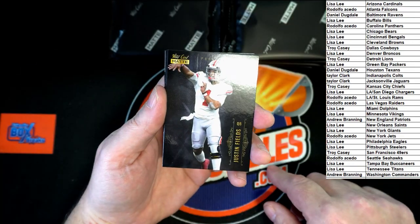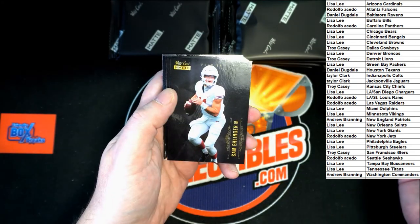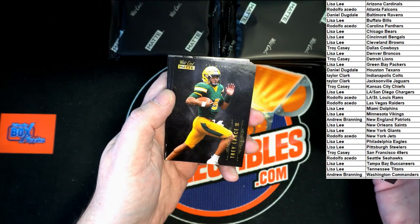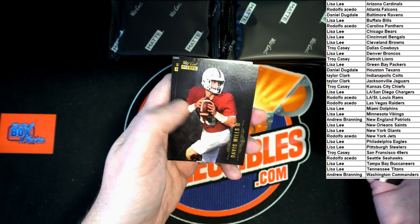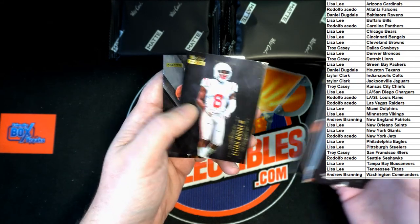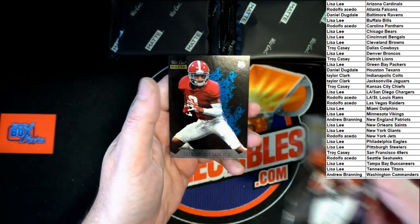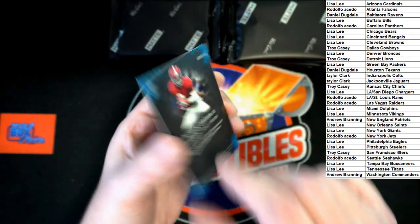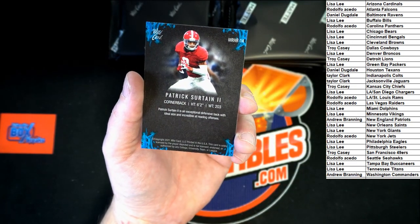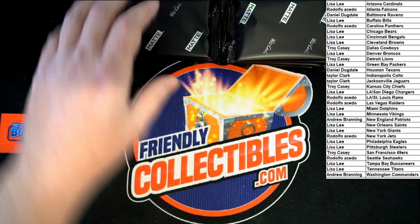Next pack — Justin Fields, OWA, Sewell, Ellinger, Trey Lance, Moore, Mills, Moore, and we've got Waddle. And Sertain as our blue — that blue fire looks pretty nice. Are we numbered on that? It is not numbered, but very nice. Next pack.